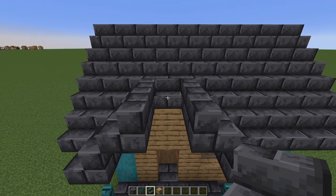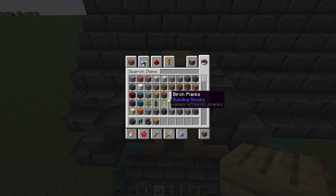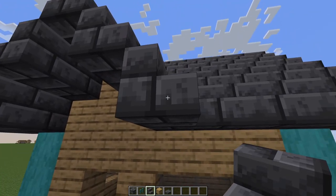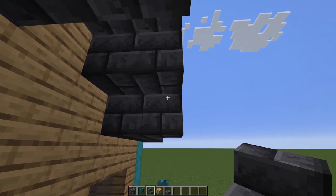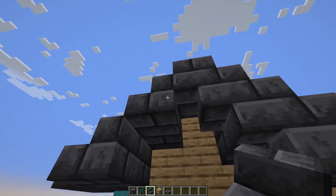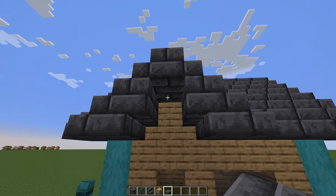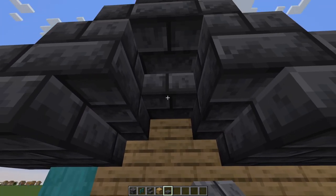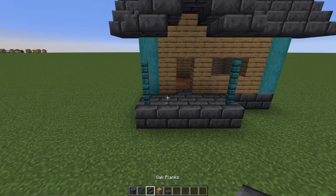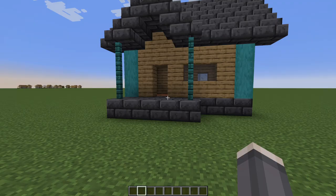Now we have a part here where we can't just throw stairs on without it looking weird, so we'll use slabs and bring this out. It still looks weird, so if you have this here you want to mimic that upside down and backwards, then fill that in. We can't do that up there because it'll look awkward, so the best thing is to use a half slab to fill that in. You can bring this in, eliminate that top block, fill this in, and then bring up your porch posts that hold up the ceiling.